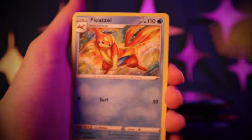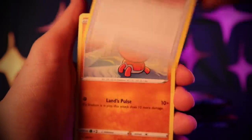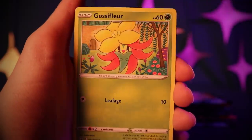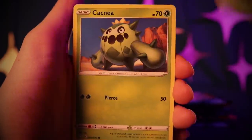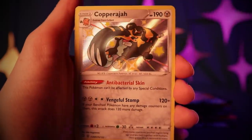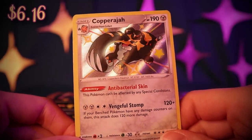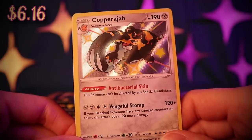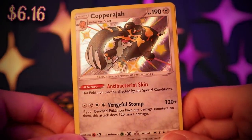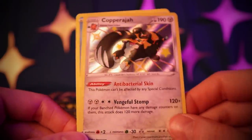Thwackey, Floatzel, another Rusted Shield, Trapinch, Snom, Gossifleur, Cacnea, Koffing. Another shiny — a Copperajah with Antibacterial Skin: this Pokémon can't be affected by any Special Conditions. Very cool. And Vengeful Stomp. This is number 91. Very, very nice.